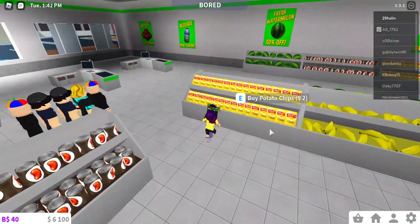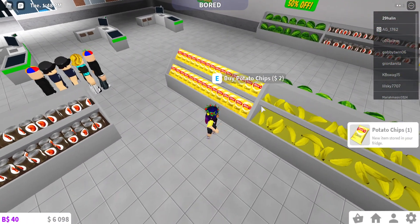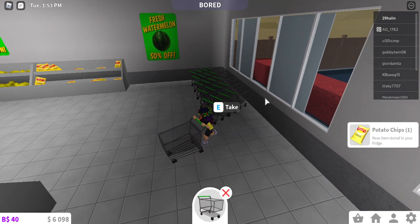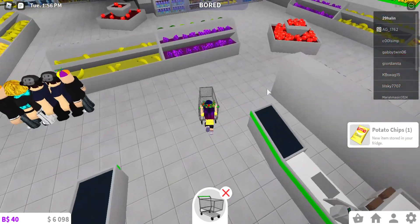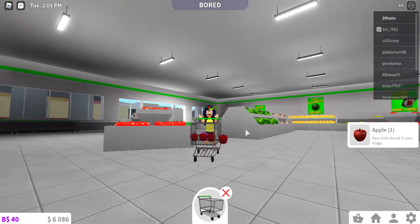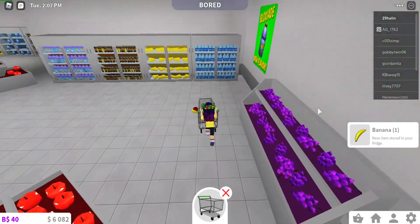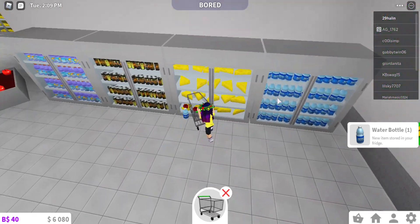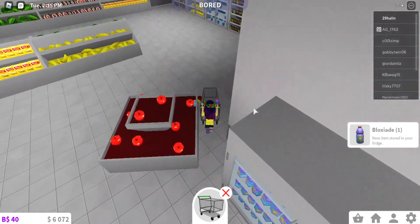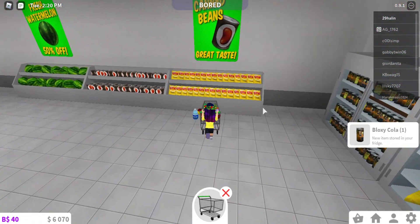Let's buy some stuff. Oh wait, where are the carts? There are the carts — I forgot to get a cart, oops. Let's go buy some stuff. A lot of stuff is just out of stock here. Let's get apples — more apples. This apple is floating outside the cart. Let's get banana, banana. These chips are out of stock. We can get water. Can we get cheese? No. Bloxy Cola, Bloxy Aid.